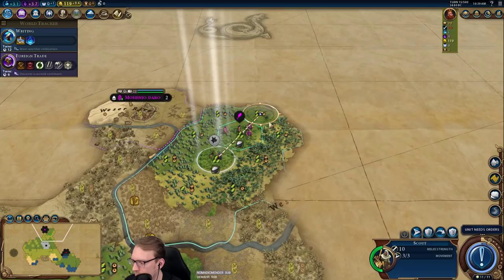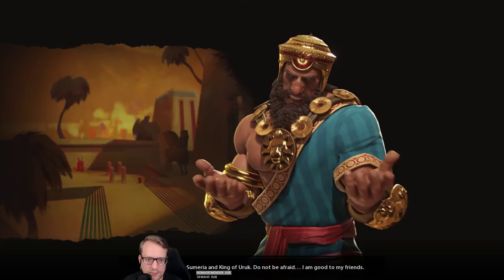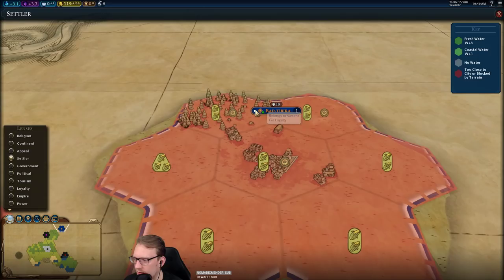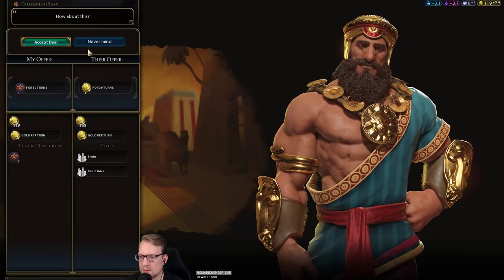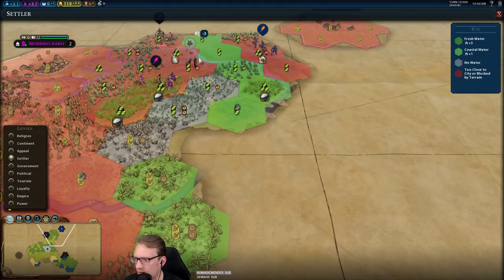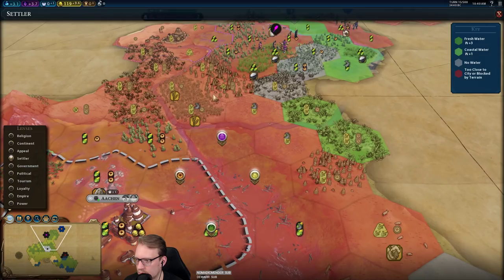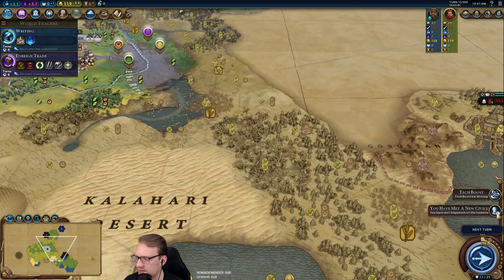We'll want to keep in mind to find a worthy city somewhat soon. Empire is not the worst, although I am getting a settler. Early easy friend seems okay. This was a bad settle. We can friend him right away, and we can also sell him this — four gold for 30 turns seems good. Our first settle will definitely be over here. A city worthy of Ruhr Valley is a worthy city.